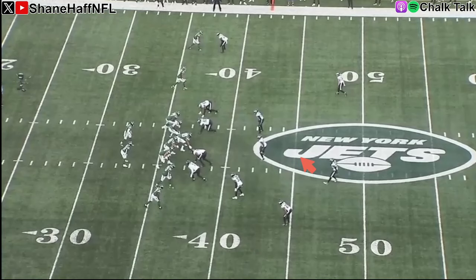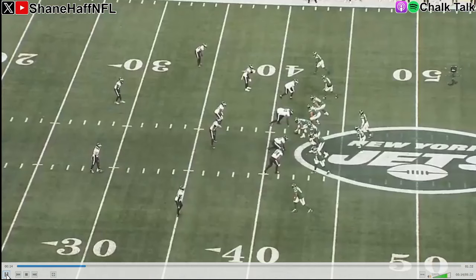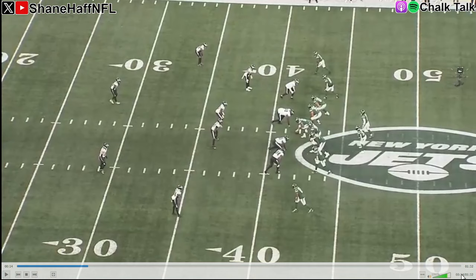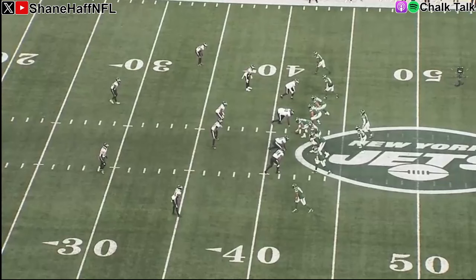But later in the same possession, here's Jobe playing off coverage. We're going to get the receiver running an out route, and Jobe does a really good job driving down on this and forcing an incompletion. He squats on the route, sees the break, and starts to drive down as Zach Wilson delivers the ball. He's able to make a play at the catch point. So good and bad from Jobe on the first drive, and he ultimately makes the play that gets the Eagles off the field on the opening possession.